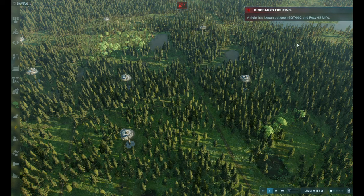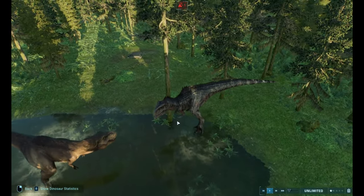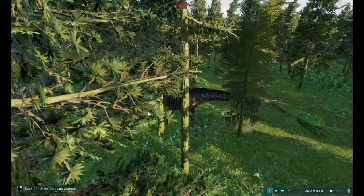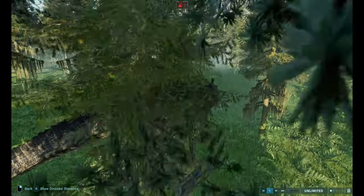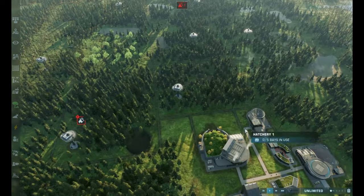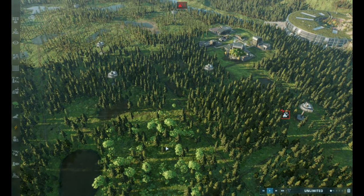The Giganotosaurus is fighting Rexy again, which is fantastic. In the beginning with the two children, they had to hide in that barn on that farm, and of course when they were around the forest with the flames. There were a lot of new dinosaurs, like new raptors — the Atrociraptor. Even though they're not in this game right now so I can't show it, my editing self can probably pull up a picture of it when I'm editing this.